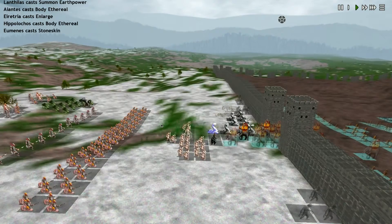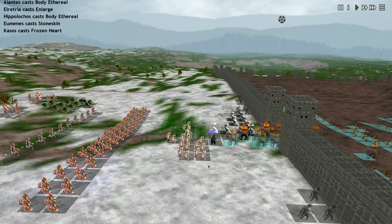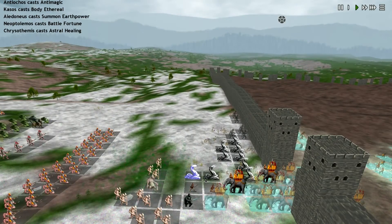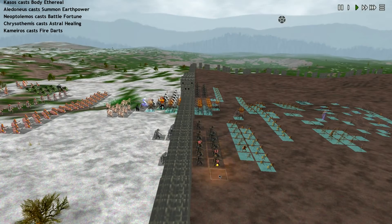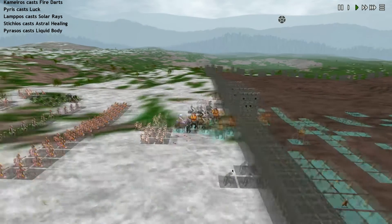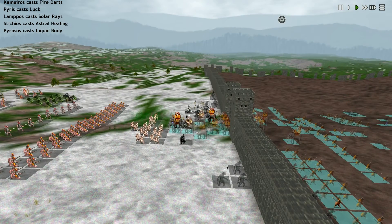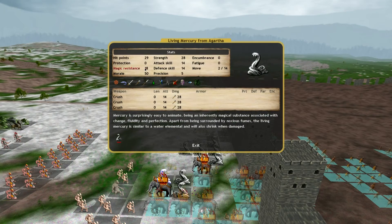Doom coming in, hopefully giving some bad luck — there's the Cursed Units. Anti-Magic. Astral Healing — huh, I don't think I set that one up. There's Fire Darts coming down doing some pretty good damage. I don't know what's up with the Astral Healing. I'm looking for the Control Spells, which I don't expect to be very effective — they have 18 Magic Resistance on those Living Mercuries, which is pretty terrifying.